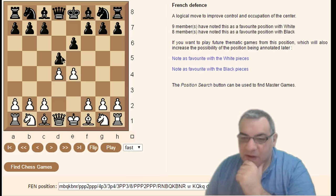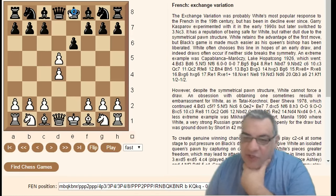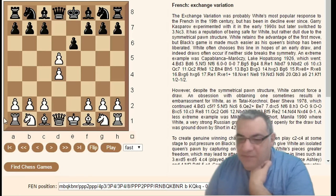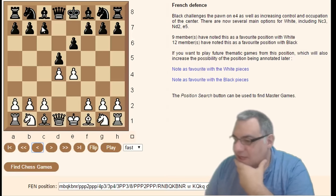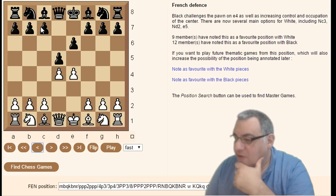After d5, ed is the dreaded Exchange variation — dreaded because it usually results in shared files and limited creative opportunities for both sides. But Black needs to be careful because White still has an initiative and a pull on the position.